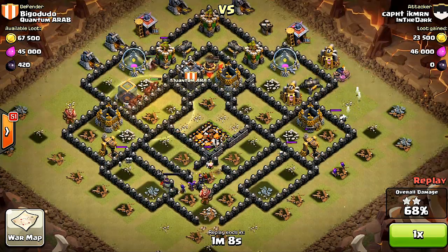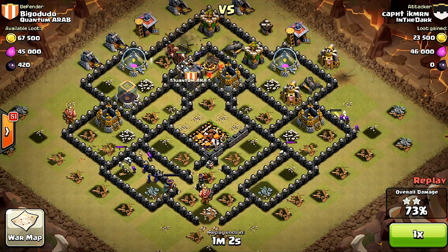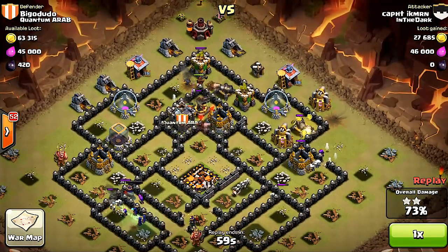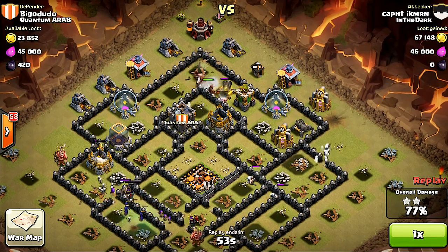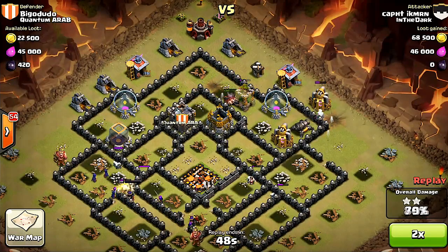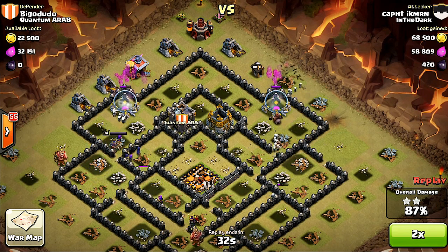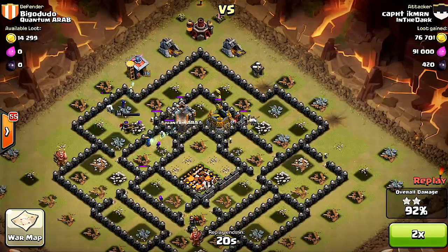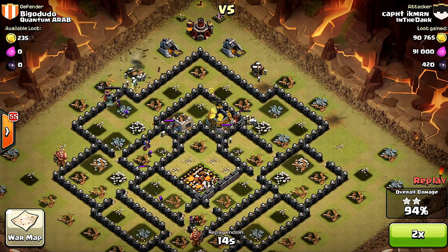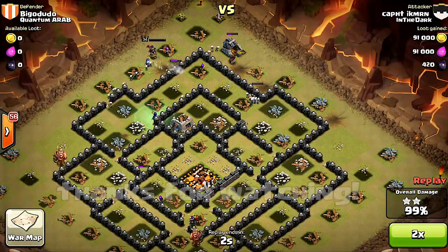It's case closed — they took out that Town Hall and there's only a little bit left. If you notice the strategy: he's just taking out the heroes first, then protecting his Hog Riders with heal spells. Most of these bases aren't really prepared for it. This is how you do it. Awesome raid — be sure to subscribe for more. Godson out.